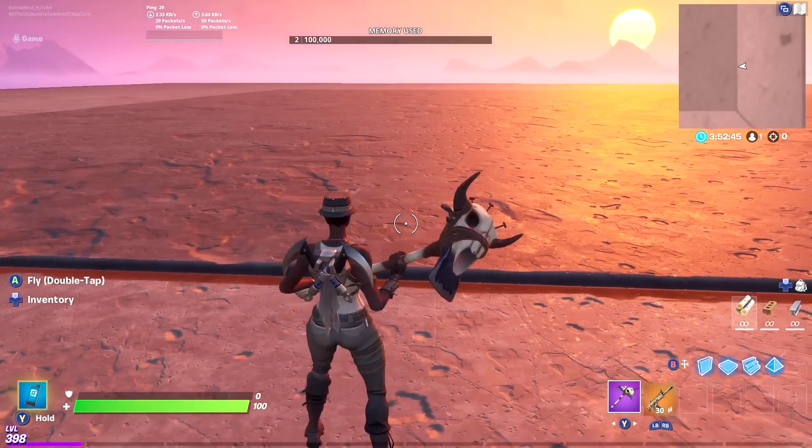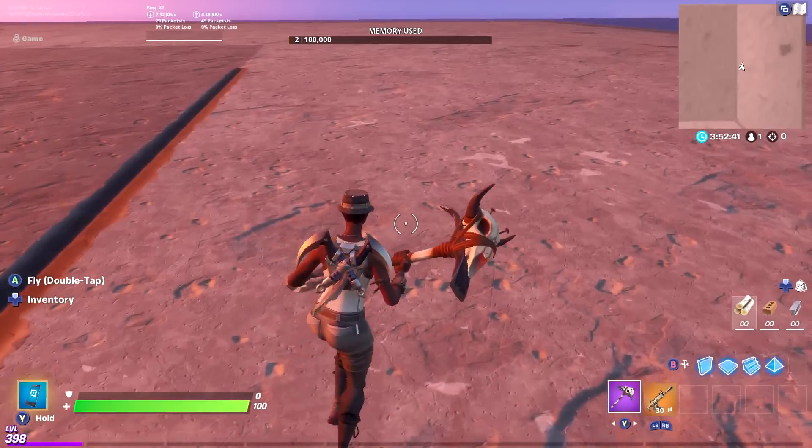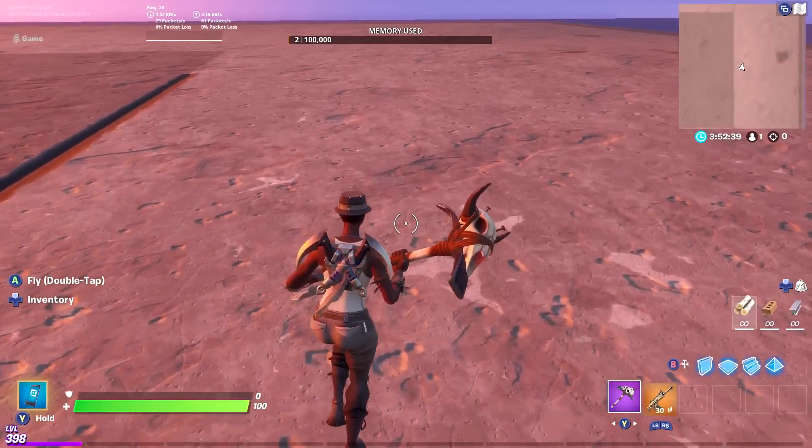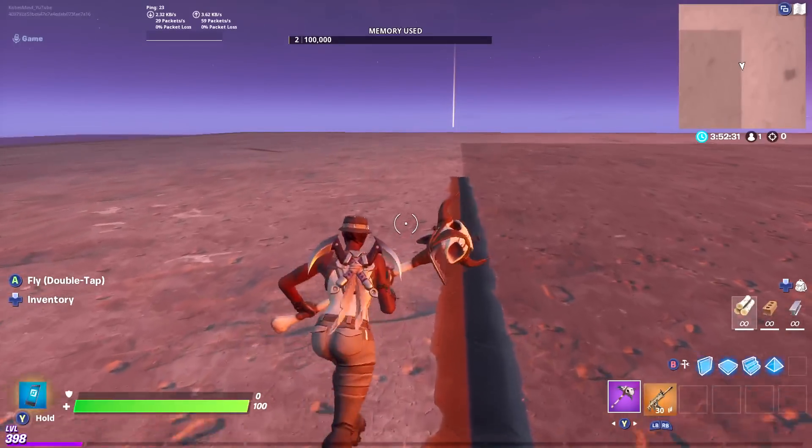If we look at the Death Valley, it actually goes with every single color on the Recon Expert, including her skin color. The Dual Comma — it's just sort of there, nothing too special or crazy, but I actually really like it and I think it fits right in with the Recon Expert.